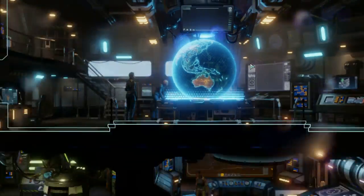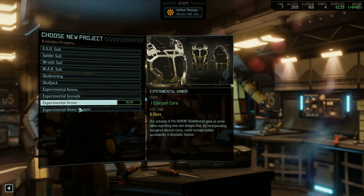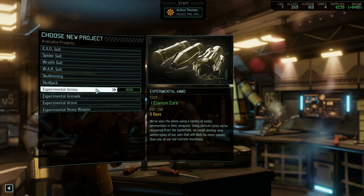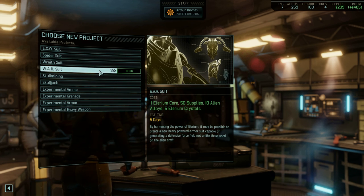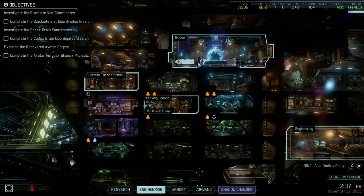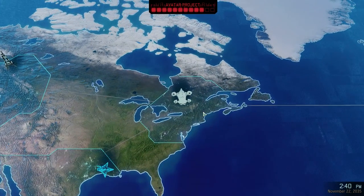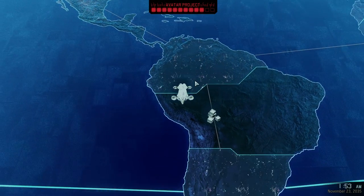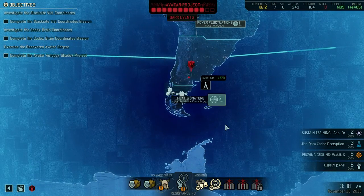Resistance contacts — never ignore them, they're very useful. Proving grounds — I have a shredder gun, so I'm good there. I'm going to the war suit. Alright, now we're going to go look at those resistance contacts. Central — those heat signatures that you somehow know are resistance contacts and are not aliens waiting to ambush us. I hope you know what you're doing — I'm trusting you here.